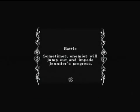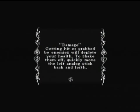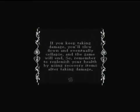Battle! Sometimes enemies will jump out and impede Jennifer's progress. Hold down the R1 button to ready for combat and press the X button to attack. You will inflict greater damage if you have a weapon equipped. Getting hit or grabbed by enemies will deplete your health. To shake them off, quickly move the left analog stick back and forth. If you keep taking damage, you'll slow down and eventually collapse, and the game will end. So remember to replenish your health by using recovery items after taking damage.